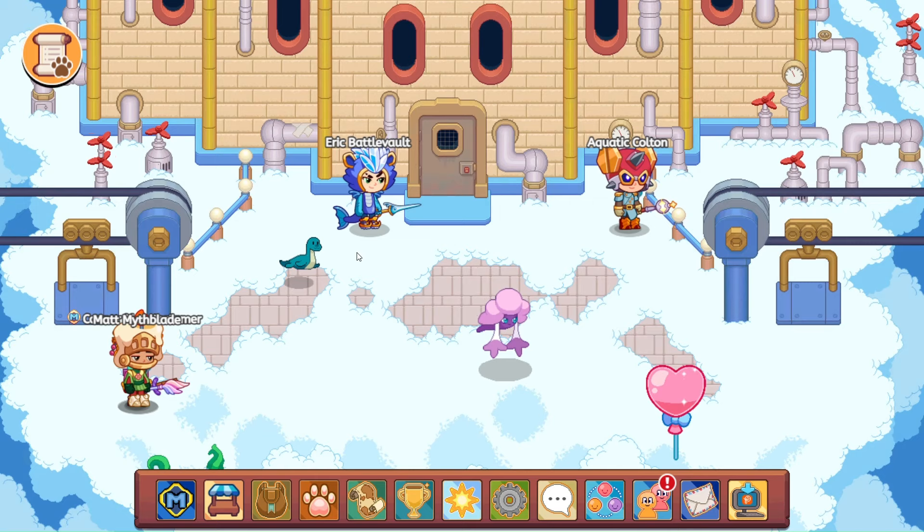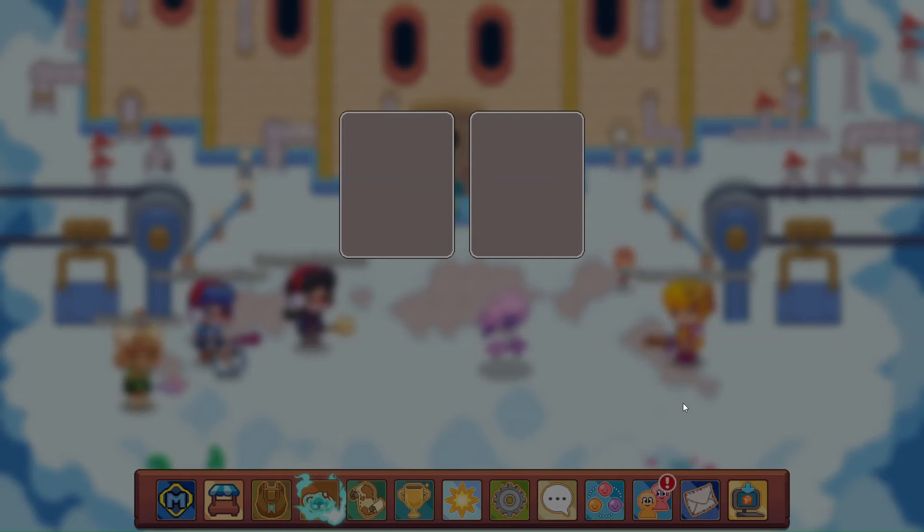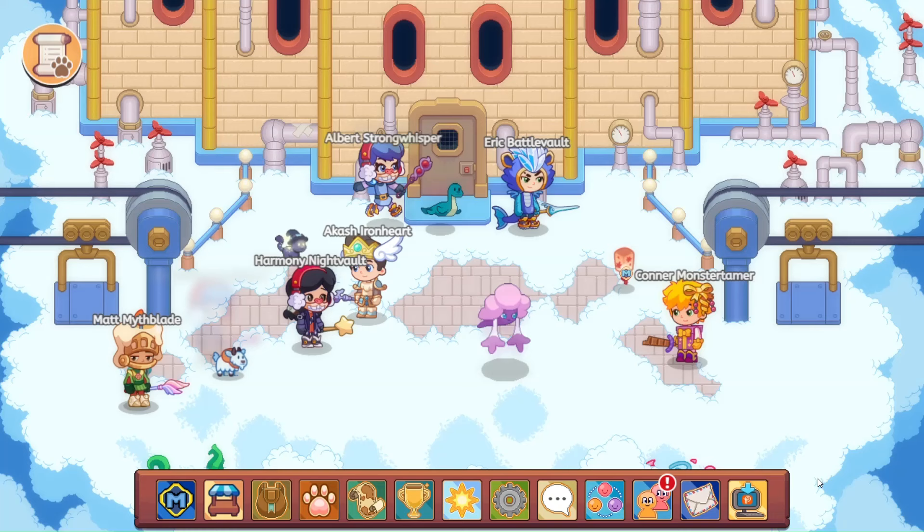We are going to come on up here. We do have two friendship levels still to tame. Hello Eric Battle Vault, Albert Strong Whisperer, Harmony Night Vault. Good to see you guys. And hello Matt Mythblade. And there is one. Yes. So we have one more left to go.